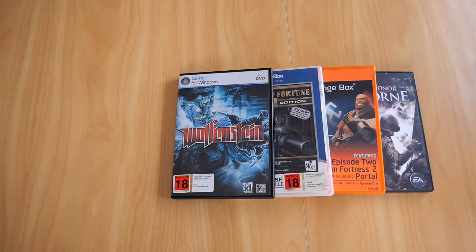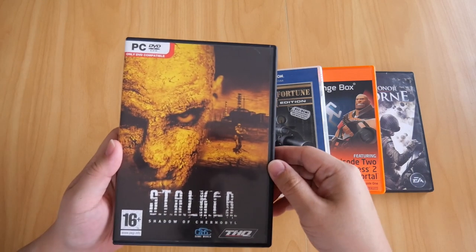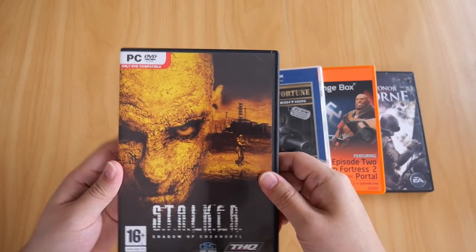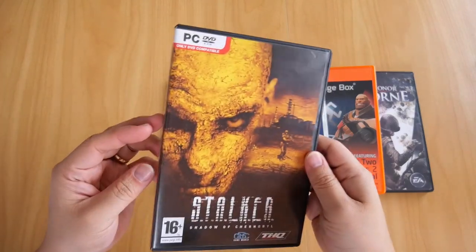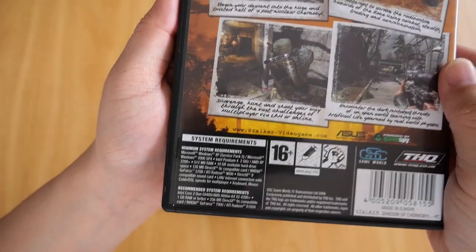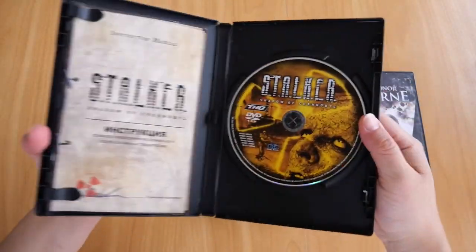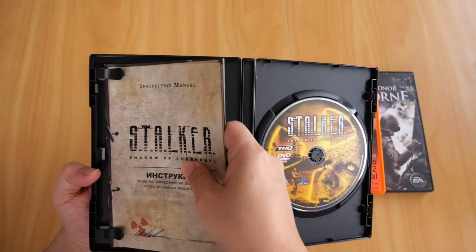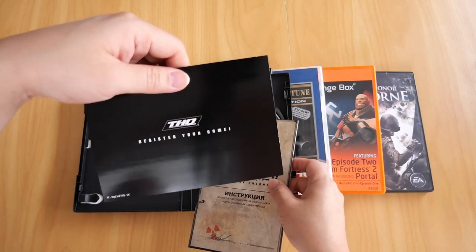The second to last game is Stalker: Shadow of Chernobyl. This is basically a first-person survival horror with RPG elements, if I'm not mistaken. There's the case - Stalker for PC. System requirements at the bottom, a couple of screenshots. If we open it up, there's the DVD, and you also get an instruction manual along with a small card for registering your game from THQ.